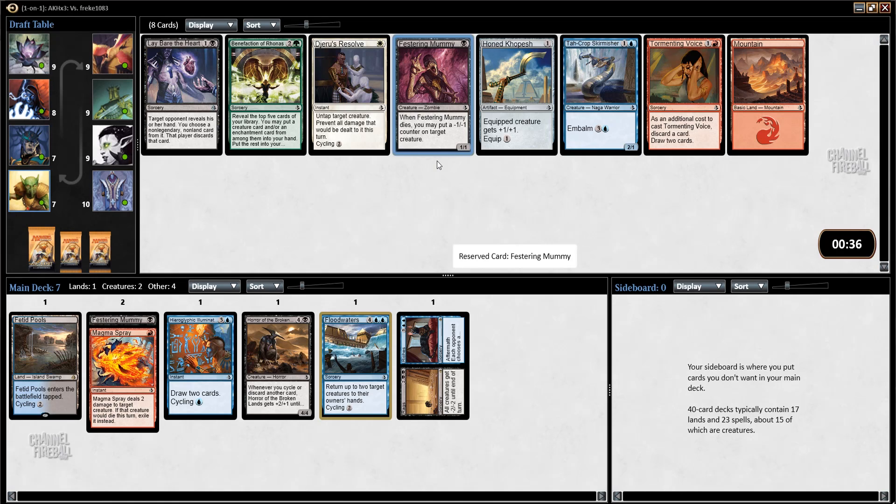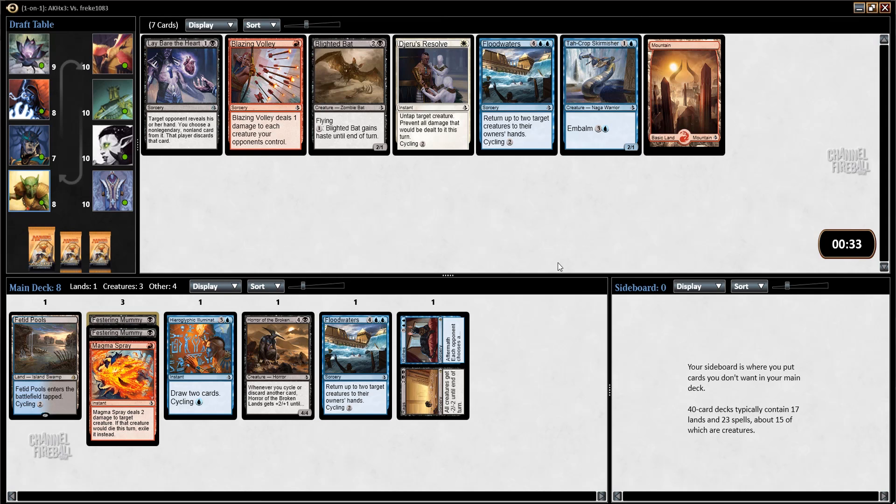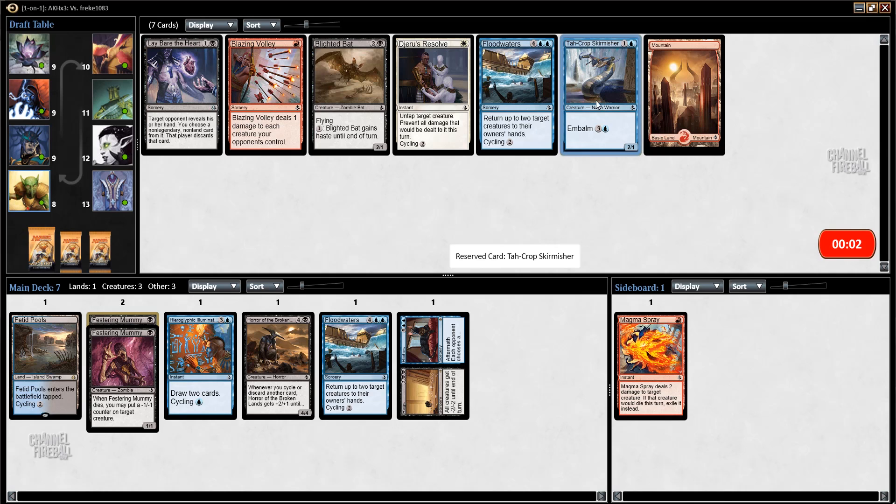Another Festering Mummy — this is my opening pack yet. Okay, I didn't wheel the Shadowstorm Vizier, which I was hoping might somehow happen. Lay Bare the Heart, Blighted Bat, Floodwaters, Tawcrop Skirmisher — I'm not 100% sure what my colors are going to be though I didn't really see great red. All right, another Skirmisher.